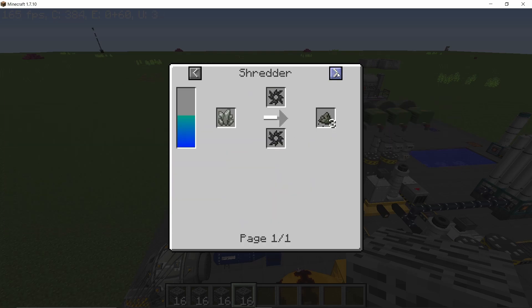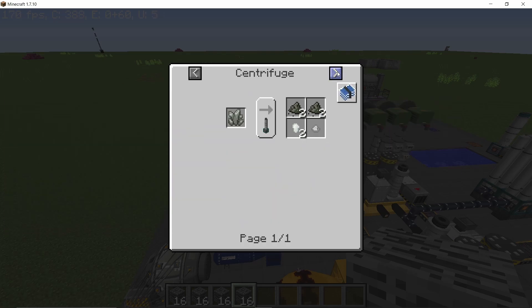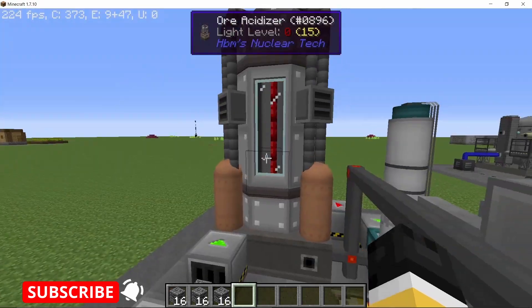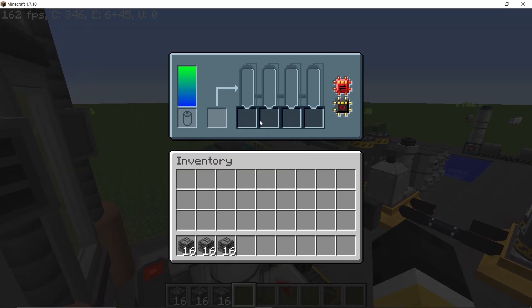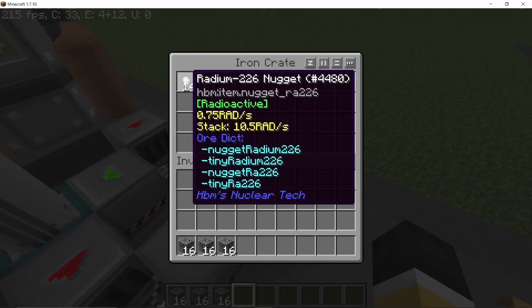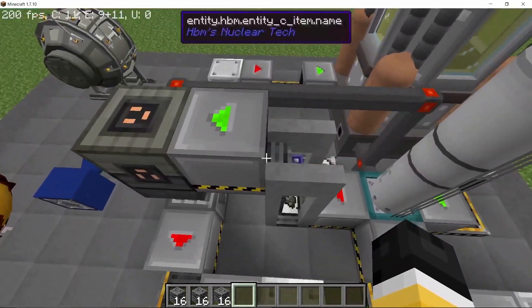We will start with normal uranium ore — no need for bedrock ores in this one. When this is processed in an ore acidizer and then a centrifuge, it will quadruple the amount of uranium powder you are going to get out of it. You will get four uranium powders, and you will also get radium-226 and lithium, which can go in another crate.